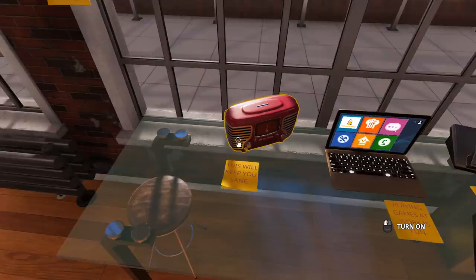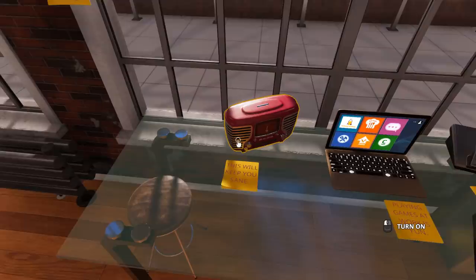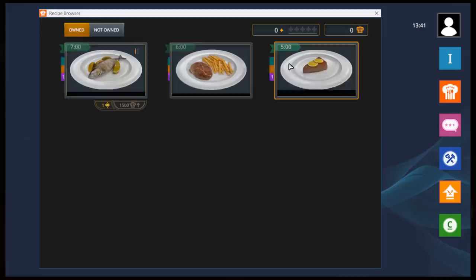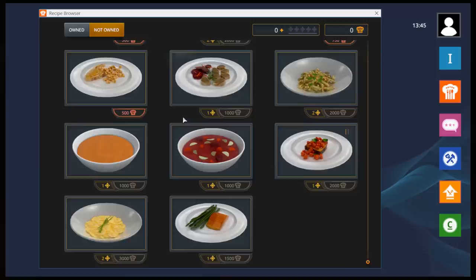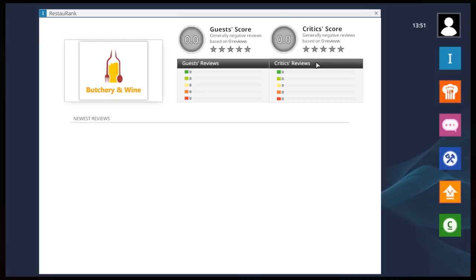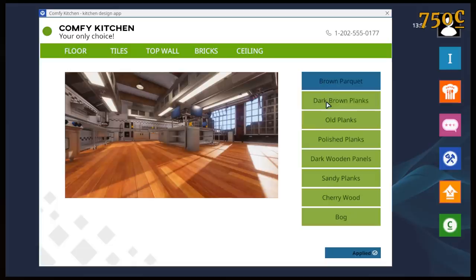It also has a radio in this game which uses online radio stations - obviously with copyright I cannot turn that on, but you can program any station you want. We also have what looks like a recipes section where we own certain recipes and can actually buy more with points. Points are used to unlock new recipes. We also have a restaurant rank in here, so I guess we do have to worry about keeping the people happy - I'm definitely not keeping the people happy right now.